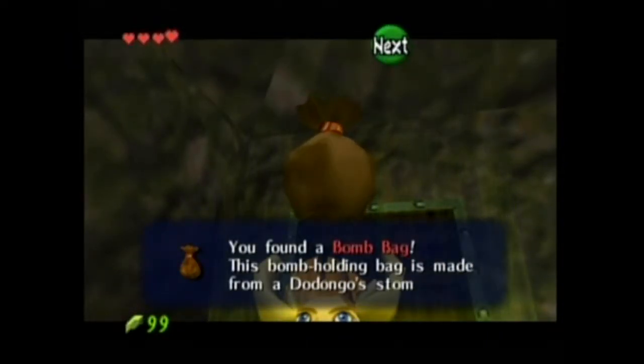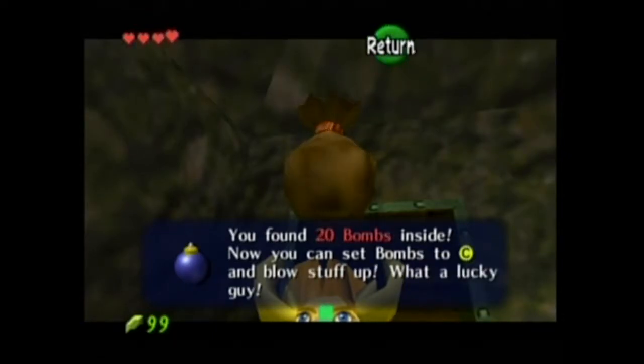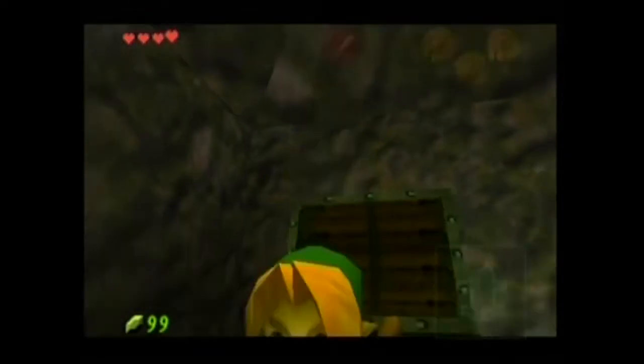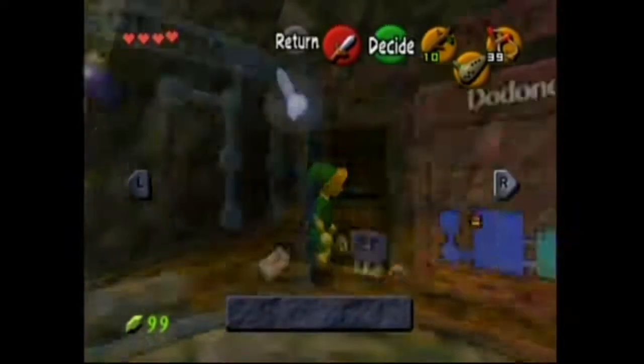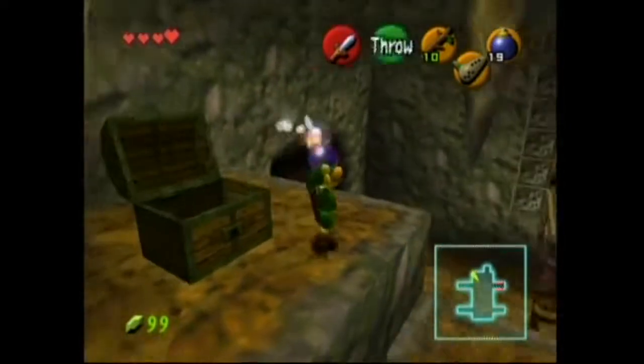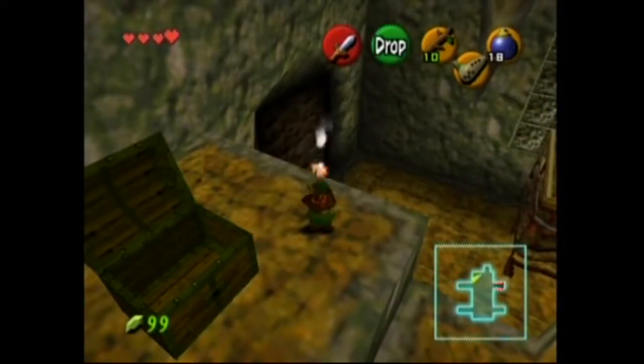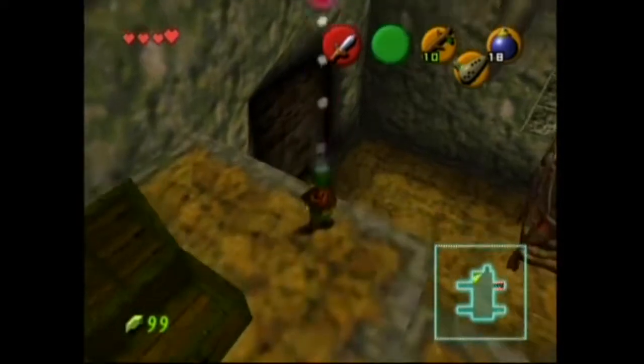You found a bomb bag. This bomb-holding bag is made from a Dodongo's stomach — that's pretty gross. You found 20 bombs inside. You can set bombs and blow stuff up. I am not a terrorist though, so don't get the wrong idea. I notice the bombs detonate way faster than those bomb flowers do.